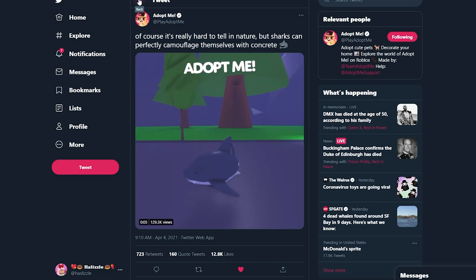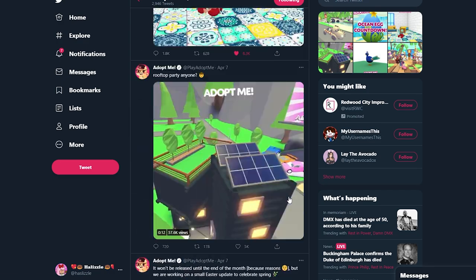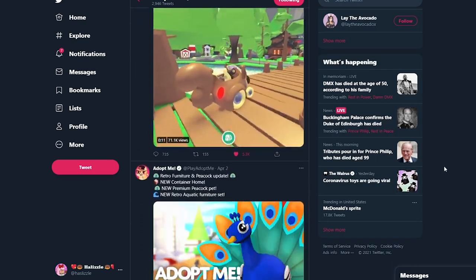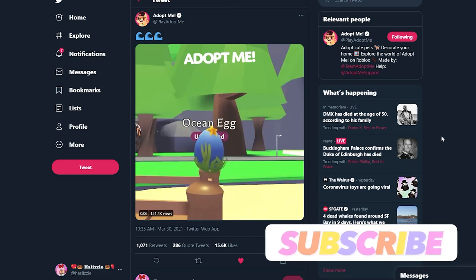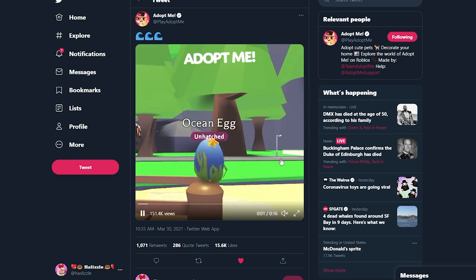I didn't think that Adopt Me would do ocean pets, just because with ocean pets these animals are supposed to survive underwater, but we're above air and using our imaginations. I'm actually really excited for the seahorse pet — a lot of people didn't think there was going to be one, but there is and it's super cute. So we've seen three pets so far: the shark, the crab, and the seahorse. The ocean egg is the very first animated egg — it's actually jumping, whereas previous eggs just rocked back and forth, and this one has a little starfish bobbing on it.